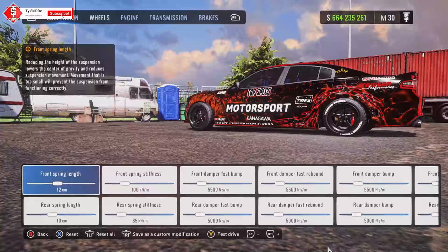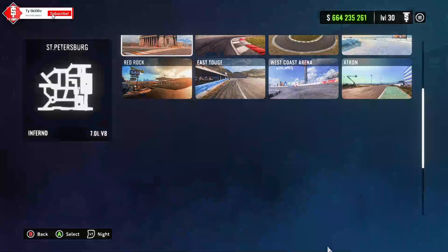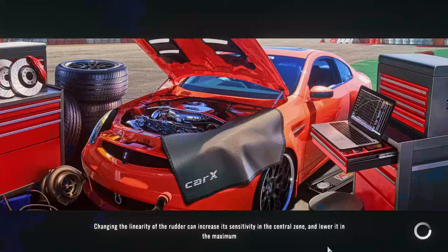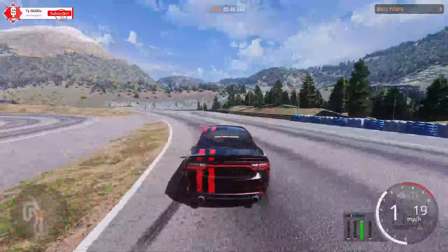This is going to be mostly for new players. Tip number one: if you're spinning out a lot or not getting enough angle, you need to adjust your Ackerman. For example, if you go into an online lobby like this and you just can't seem to keep your car from spinning out, it's more than likely your Ackerman angle.